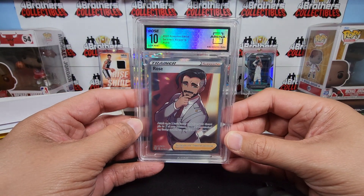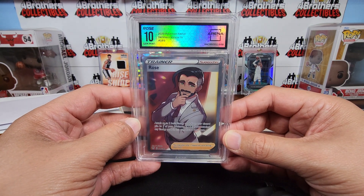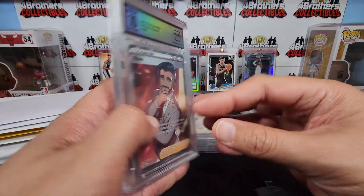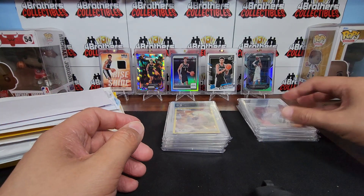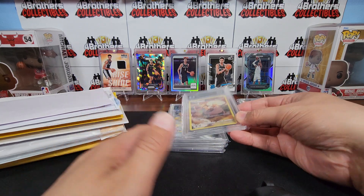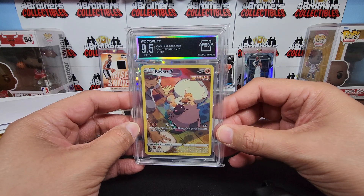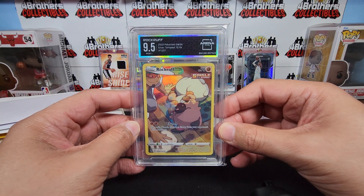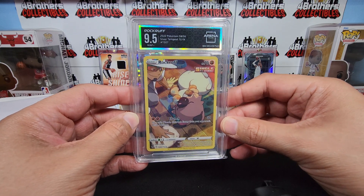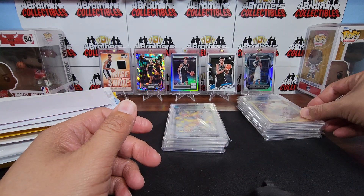Next we got a Rose — this one was a Gem Mint 10, from 2020 Pokémon Sword and Shield Darkness Ablaze. Really cool card. We like and collect Pokémon, so I decided to do the Pokémon packs because I knew my kids would love it. Here's a Rockruff graded 9.5, from 2022 Pokémon Sword and Shield Silver Tempest Trainer Gallery Full Art.